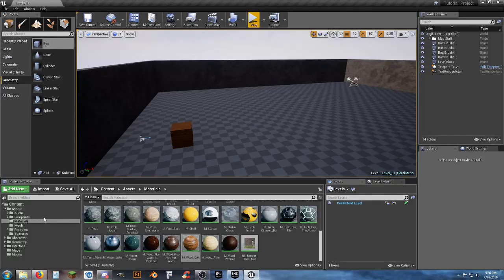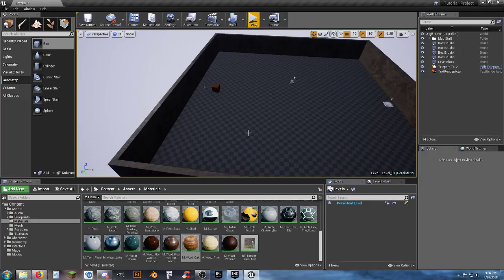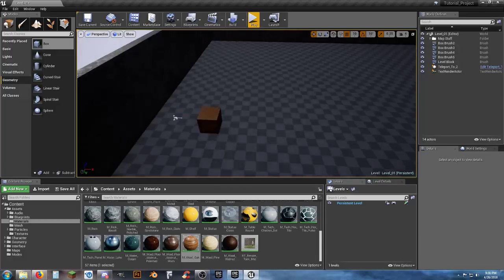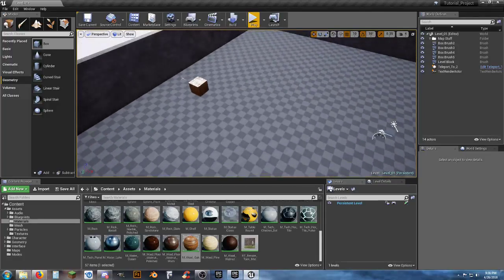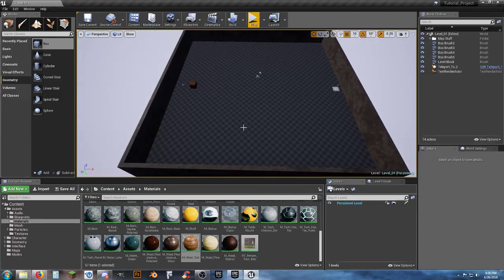We can continuously add BSP geometry elements. You could use starter content static meshes and keep dragging things in, but there's a texturing problem. If you take a 1x1 cube — 100 by 100 units — and the material's tiles are 50 by 50, then if you scale it to 2x2, the tiles stretch to 100 by 100 and look wrong.